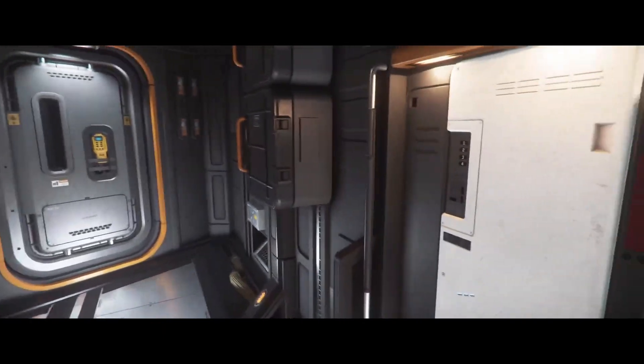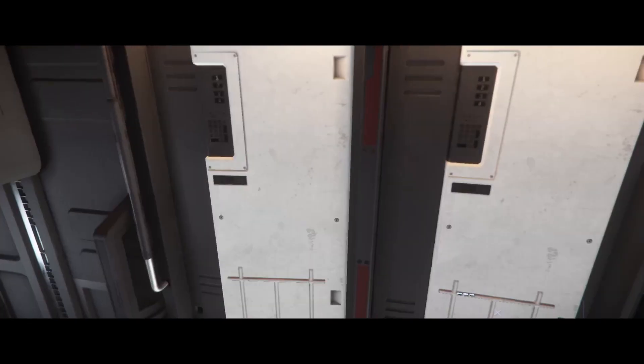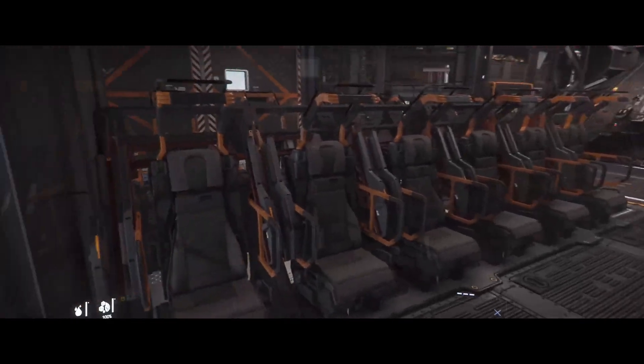What is the Cutlass Steel and how is it different from other Cutlass variants? The Steel is a dropship variant of the Cutlass. It features 18 jump seats, 5 door guns, and an additional remote turret above the rear ramp. The jump seats take up the entire cargo hold of the ship and each features a rack for a single weapon.